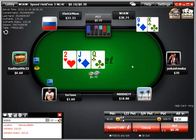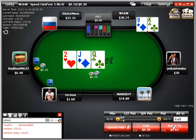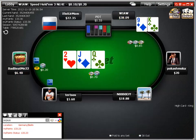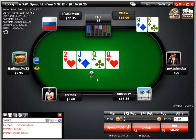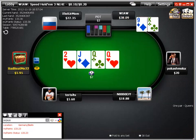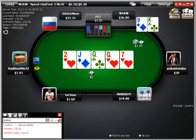Here we got a walk with king-nine offsuit, and that's always nice. Looking for the ten on a rainbow board — any ten is good. A king may be good too in this limp pot. He min-bets here, and now I'm going to check-raise this — not a pure bluff, we have the semi-bluff option if the ten falls. The queen did not come. I'll bet it out on the river anyways and take it down with absolute nonsense.